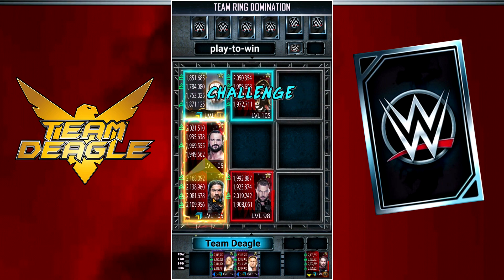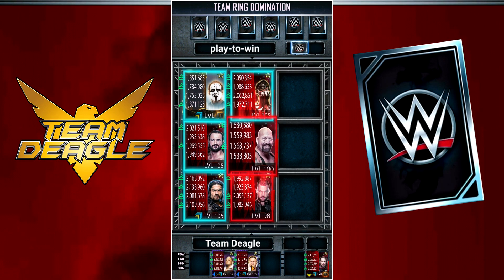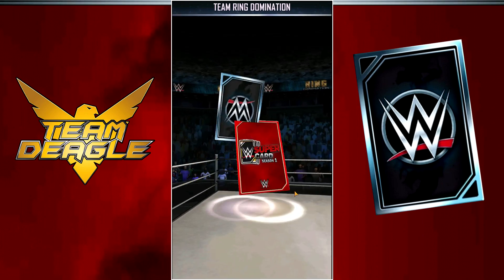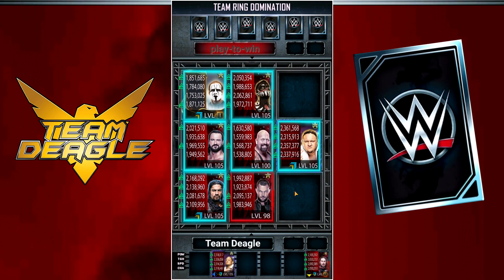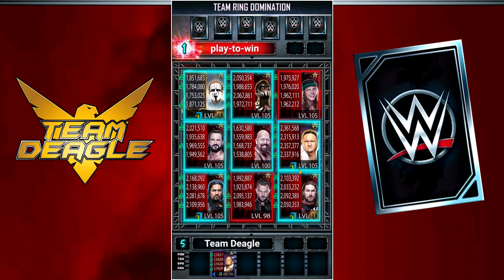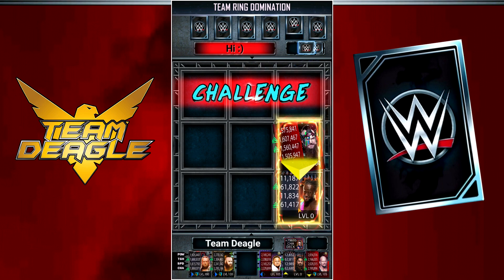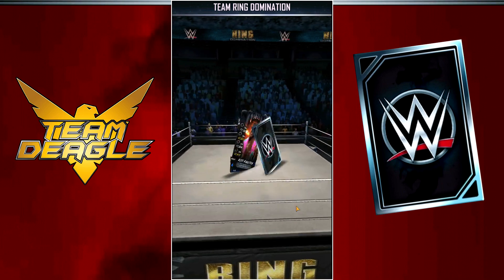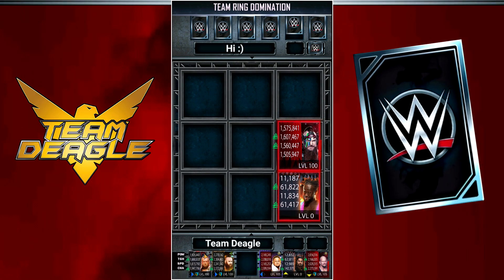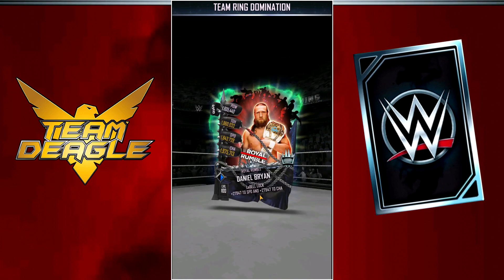On to the WrestleMania 36 cards and that slot they've got in the bottom right corner where the Pro Star would usually be — this is on all the WM36 cards, and these aren't pro cards. SuperCard themselves haven't said anything about this, and before maintenance is done, I've got a couple theories. One possibility I'm leaning towards: the return of enhancements on new cards in all modes, aside from just King of the Ring. At the moment you can only use enhancements on older cards or in King of the Ring. This slot could be the return of all-around enhancements — one enhancement that shows right in the Exacon and increases all stats at the same time. Chances of that being the case? About 4 out of 10.